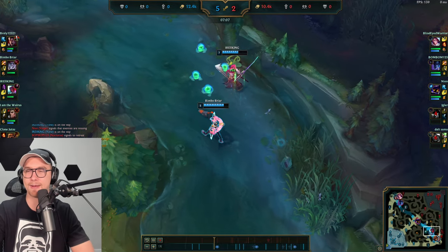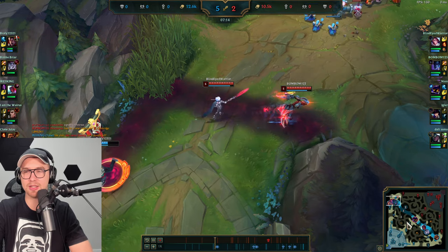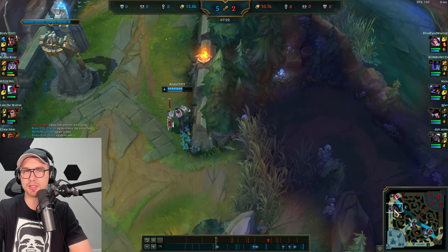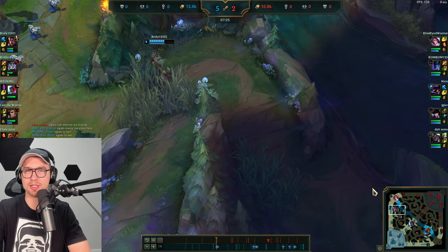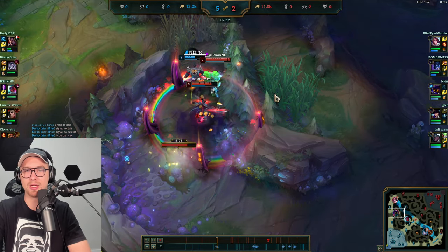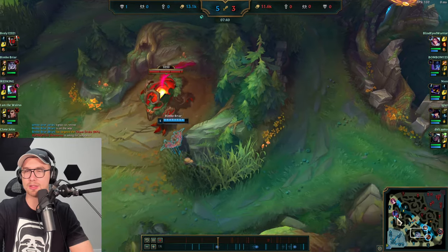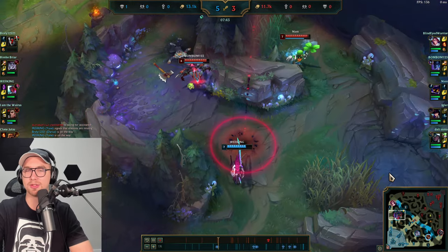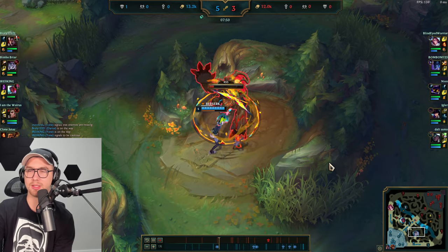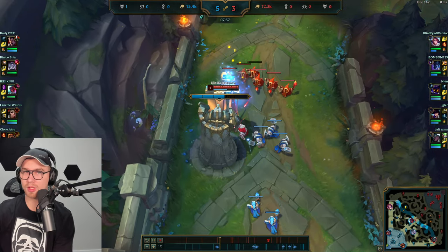Nocturne, if he's a good player, will definitely look for a counter jungle and a top gank, knowing we're taking Dragon. Indeed he's coming top. If Nocturne is smart he'll counter jungle Gromp — Darius is posturing toward us, aware of the situation. Veiger is on top of his game too, so he's going to counter jungle and Nocturne takes the Gromp. Yone tries to respond but can't do much with Veiger around. Smart play by all — Darius did overextend a bit, but we've got a game on our hands.